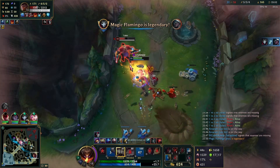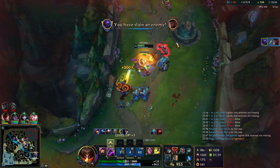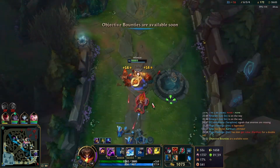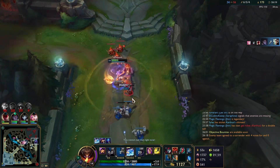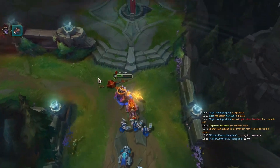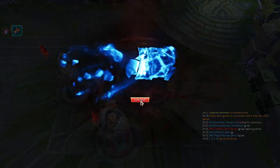He displaces our R unfortunately, but that's fine — he ults us but we have our E up so we can outplay him by just doing the all-in auto attack and W mash. Our team wins the team fight mid so we can just push down bot lane and maybe look for the end. They just FF. Hope you guys enjoyed the video and hope to see you in the next one.